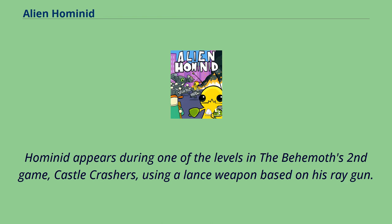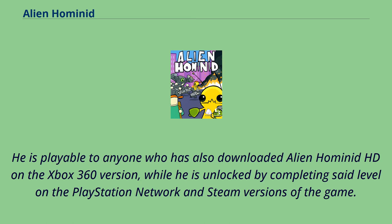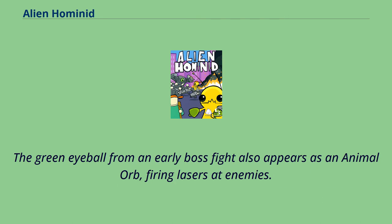Hominid appears during one of the levels in the Behemoth's second game, Castle Crashers, using a lance weapon based on his ray gun. He is playable to anyone who has also downloaded Alien Hominid HD on the Xbox 360 version, while he is unlocked by completing said level on the PlayStation Network and Steam versions. The green eyeball from an early boss fight also appears as an animal orb, firing lasers at enemies.